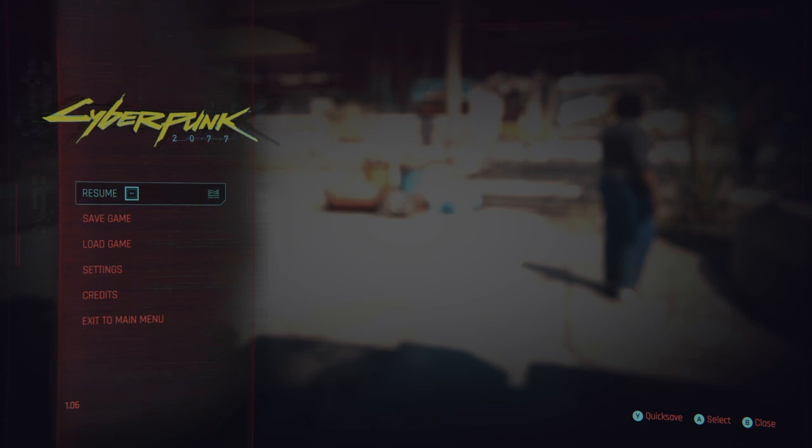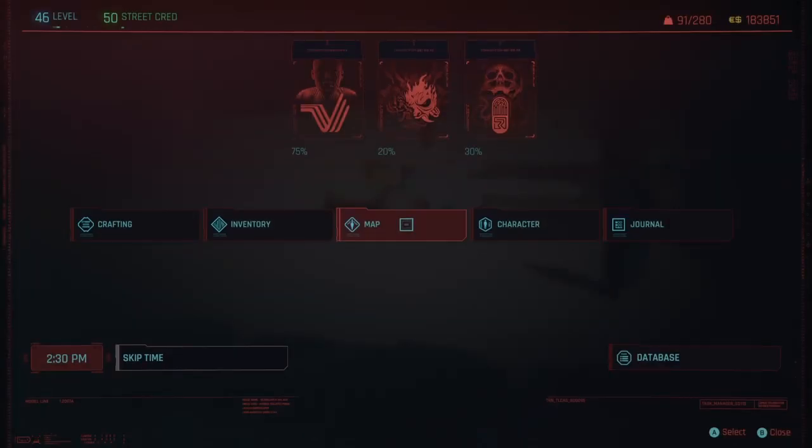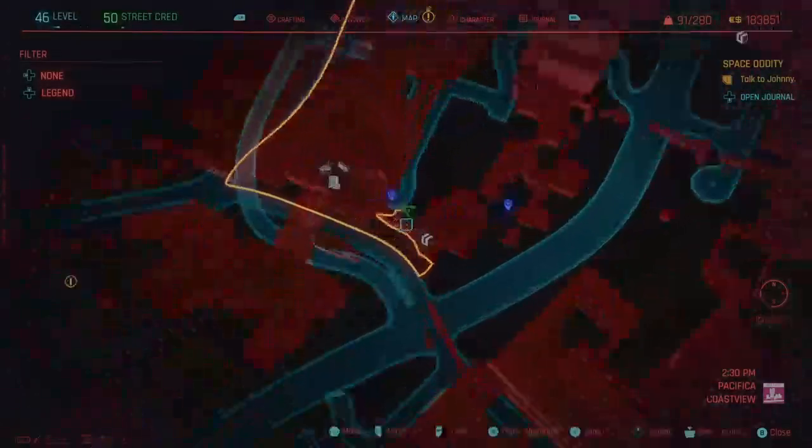Welcome back everyone, this is Dark Science from Dark Science Reviews with an achievement guide — a quick way to get the achievement. This is an exploit that will be patched, so any achievement hunters trying to get this 10 out of 10 achievement really quickly, I would highly recommend putting all your points into intelligence right off the bat. Save your game before you do it, obviously, if you're not going intelligence build.